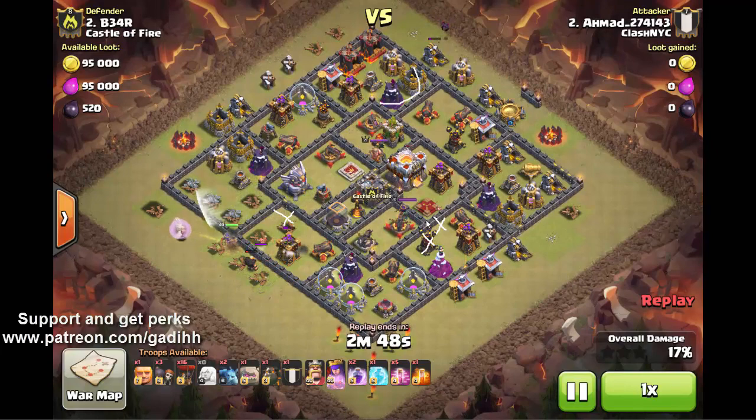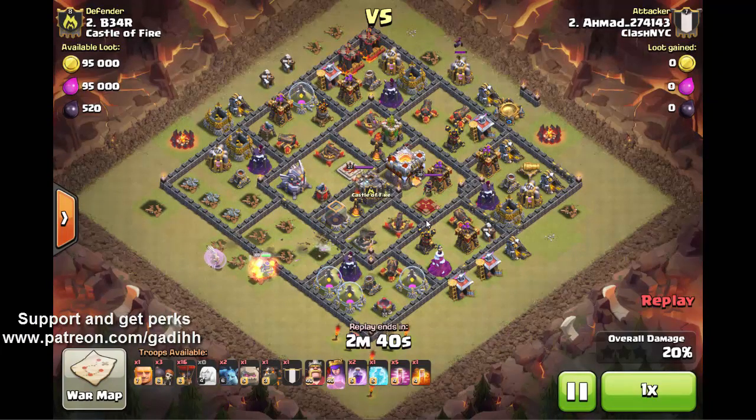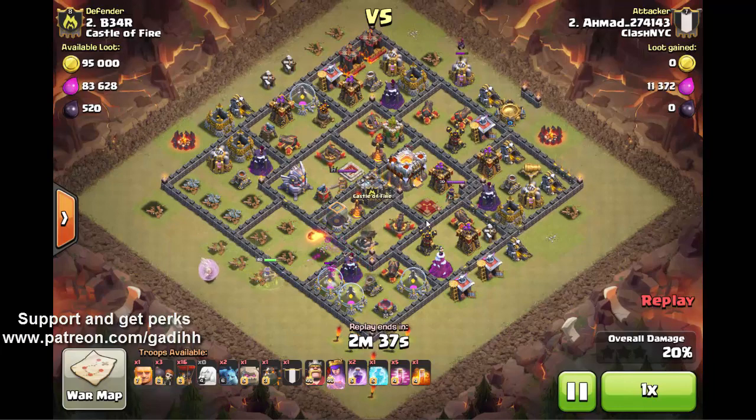He's also going to release the king to do some damage in this compartment. Basically, you're using your king just to deal more damage to the base so the balloons will have fewer defenses to take out.